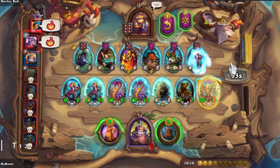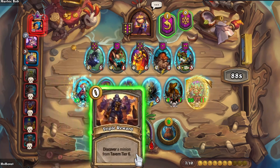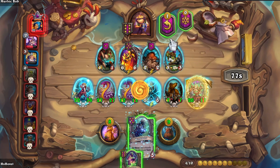Here's another triple. Nice. Fellstumper is just what we needed to kick our power level up a notch.